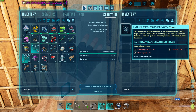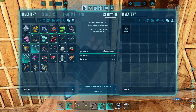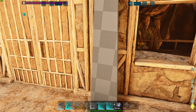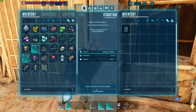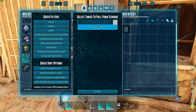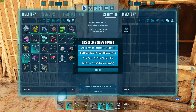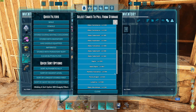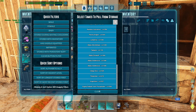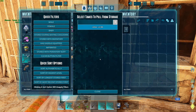Then you have to go in here to make the remote, so you have to have the obelisk no matter what. Open menu — send dinos to personal storage. And now the Jaboa is in here. You can also release them from here, or put them in tribe storage.